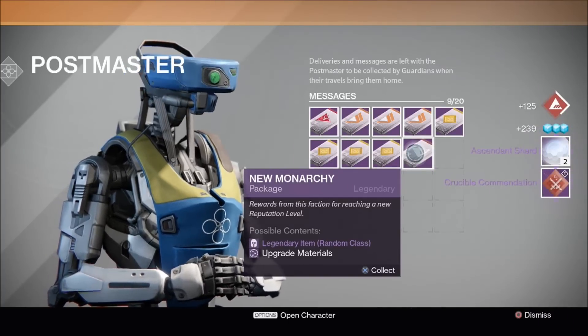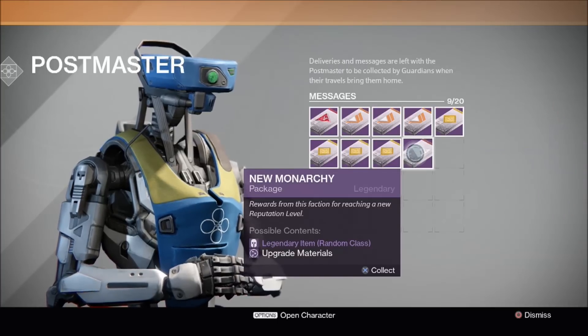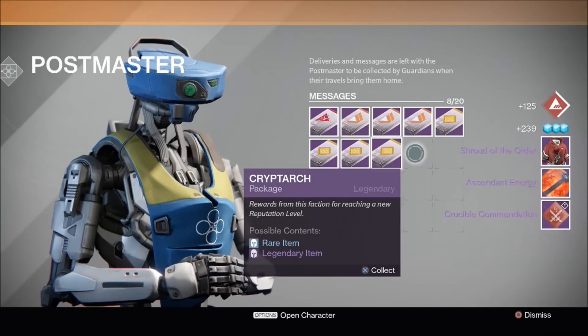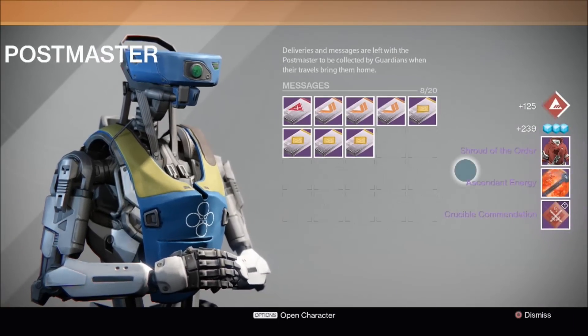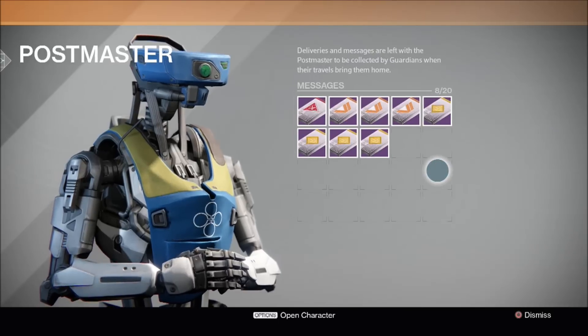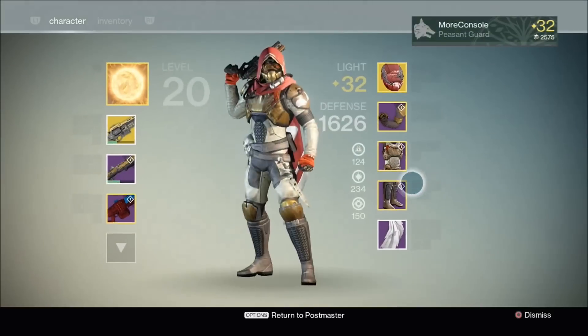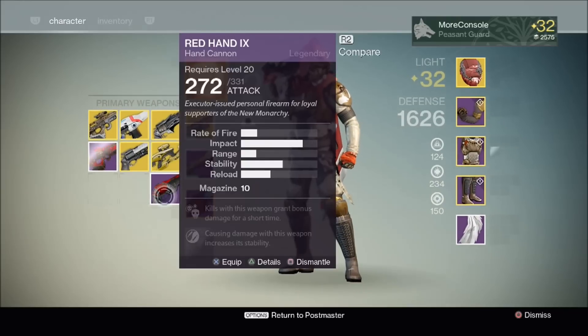Just Ascendant Shard and Crucible Commendation — a bit disappointing. And finally, fingers crossed for a shader or a ship. We got the Shroud of the Order, which I believe is for the Warlock, and Ascendant Energy and Crucible Commendation. So, didn't get a shader, didn't get a ship, but I did get the New Monarchy hand cannon and I'm really happy with that.